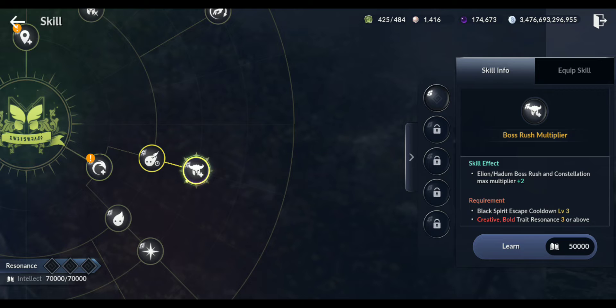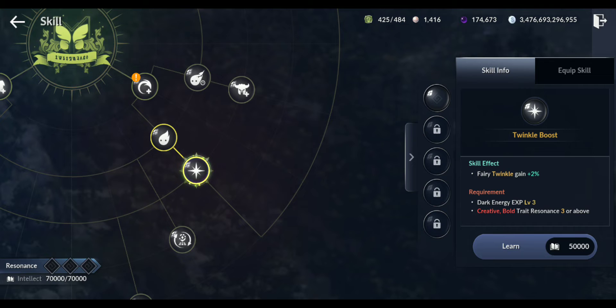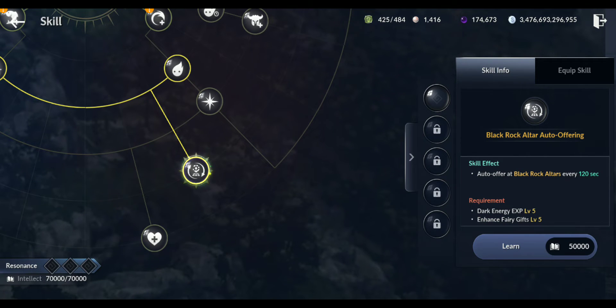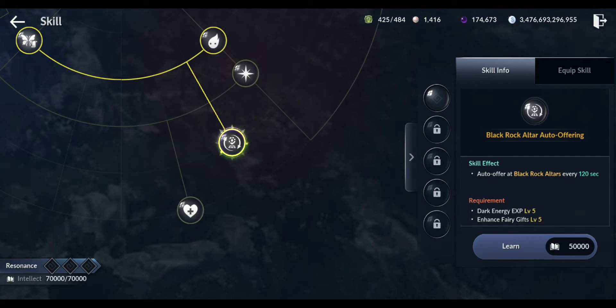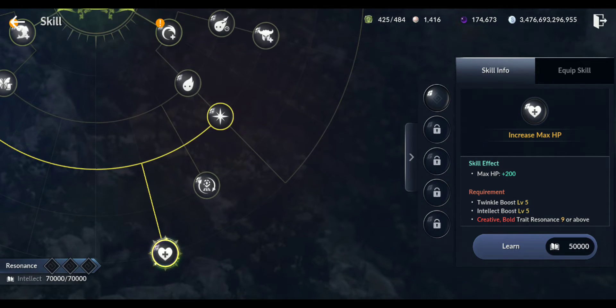Dark energy experience plus one - so you can get more experience from dark energy when you level up your black spirit. Or fairy twinkle gain plus two percent - you get more twinkle, which you need for upgrading. Black Rock Altar auto-offering: auto-offer black rock every 120 seconds. Max HP - you can increase your max HP. That's nice!